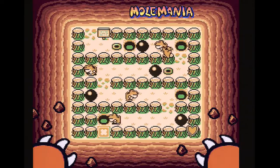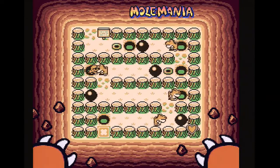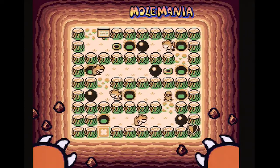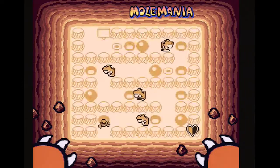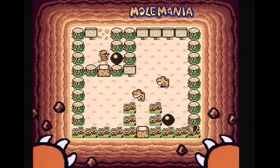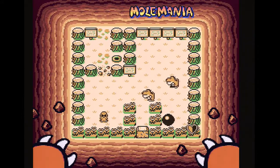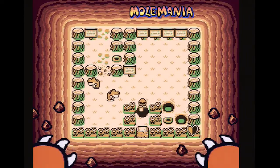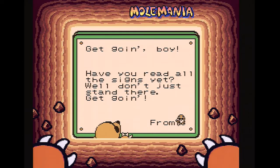It doesn't make sense to block that guy over there. We got hit — I thought I was still in the hole, kind of peeking — apparently not. These levels are pretty lengthy. We just destroyed an exit, so we should try to destroy both, because that's what we read about. There we go — we destroyed both exits! The game says: 'Get going boy, have you read all the signs yet? Well don't just stand there, get going!'